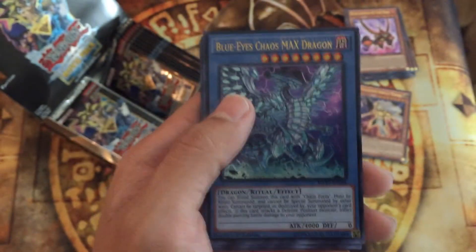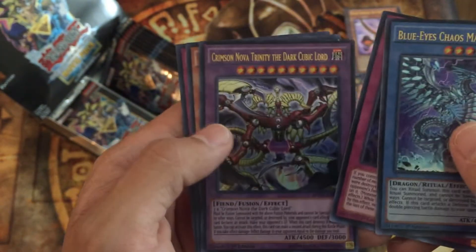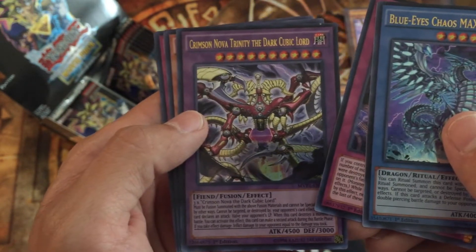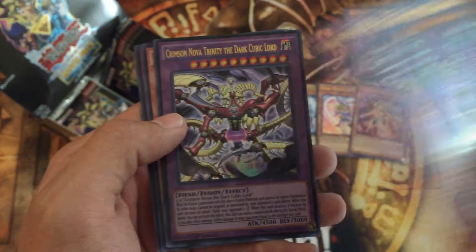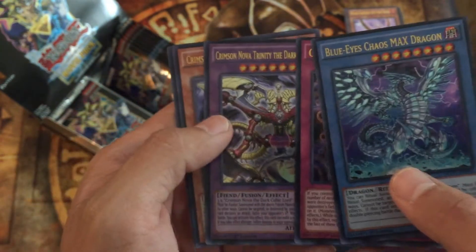Wow, that's quite a bit. Crimson Nova Trinity the Dark Cubic Lord — so I'm guessing that's going to be the Cubic boss monster in the movie.